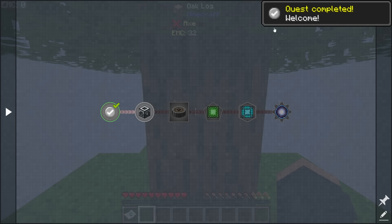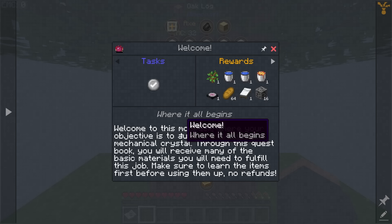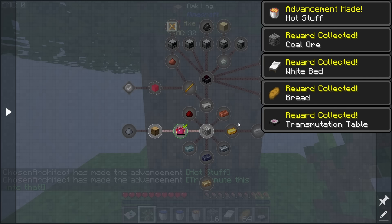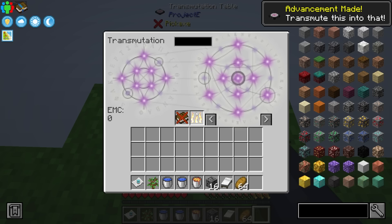We are going to get started with some EMC. Our first tier that we're going to be working on today is Thermal, and we're going to be able to get right into Thermal straight from the start. So we have the welcome, which is where it all begins. This is the first step in our journey, and this is going to give us several different items, one being a transmutation table. It does warn me here: do not make the mistake of using these items without EMCing. If they have EMC, use them.